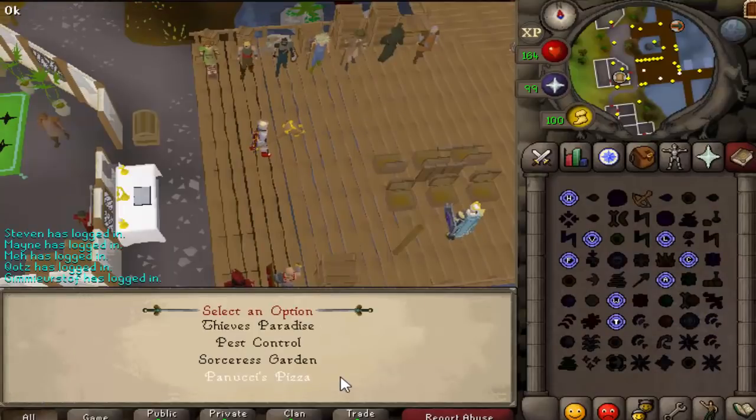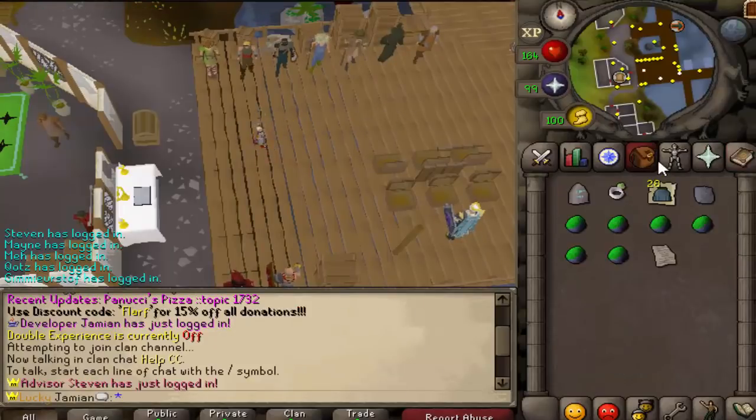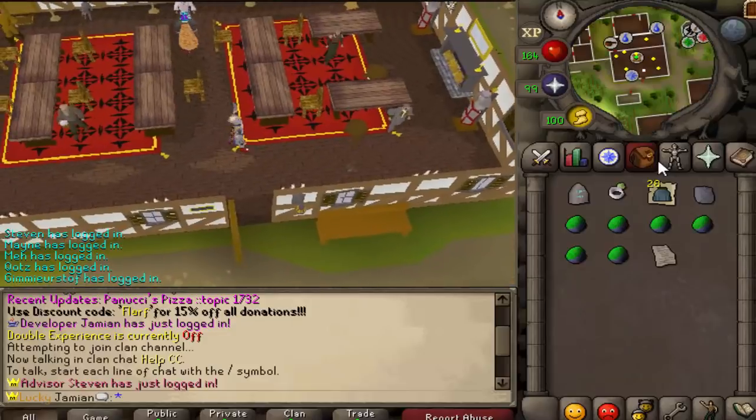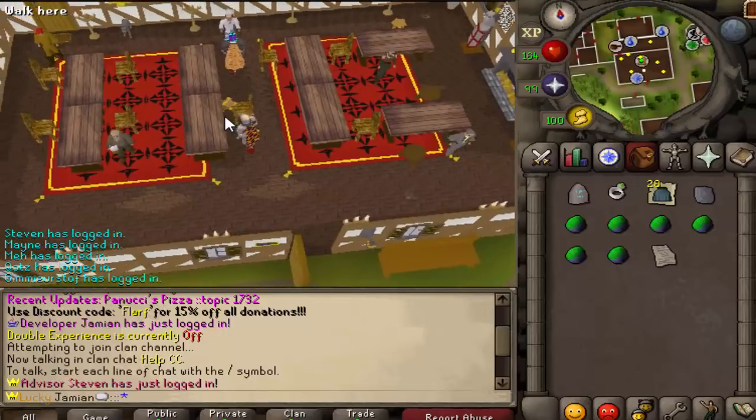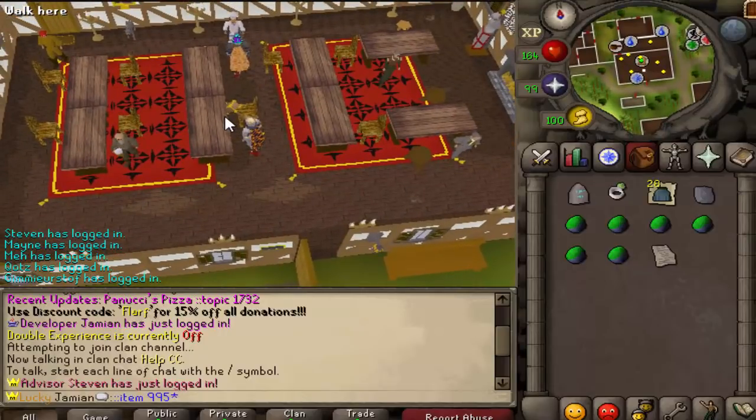The main update is a new minigame called Panucci's Pizza. This is kind of based on the Gnome Restaurant from Old School RuneScape, if you're familiar with that. What you need is 50 Cooking and then a little bit of cash.